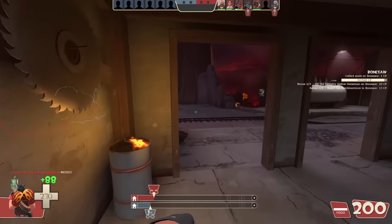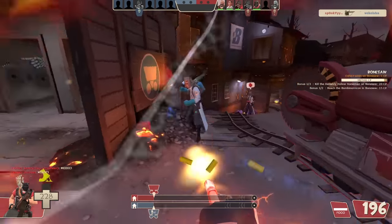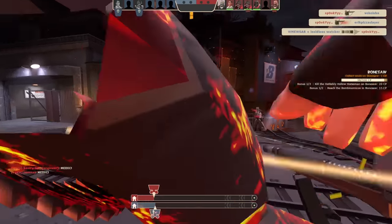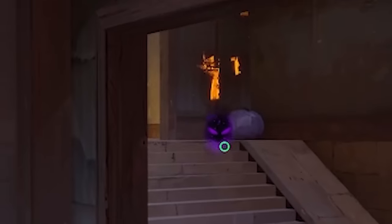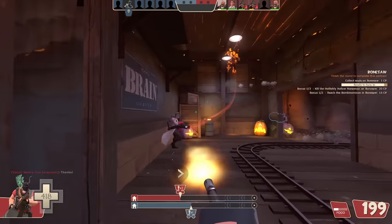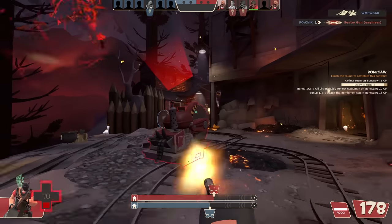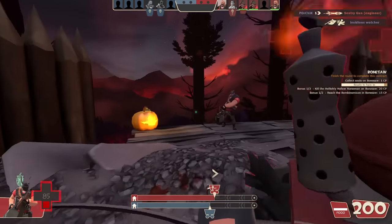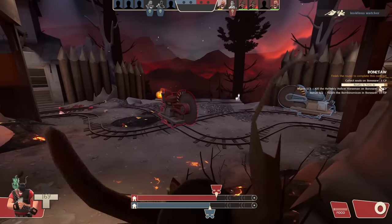Tomislav versus default Tomislav — Tomislav wins. No sandwich for you today. This is about to be fat — he was too far away from the pumpkin though. Not as fat as I planned. Oh really, he killed my medic that just popped crits!